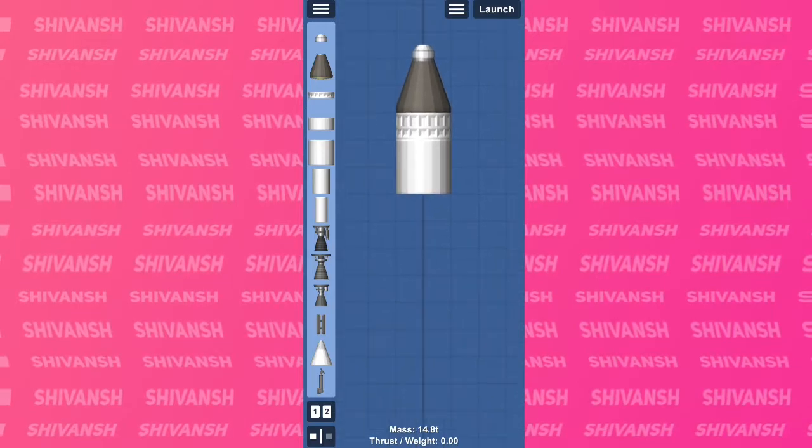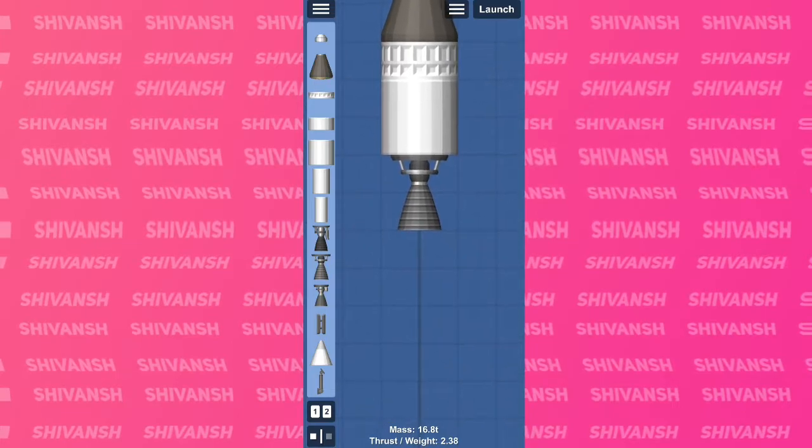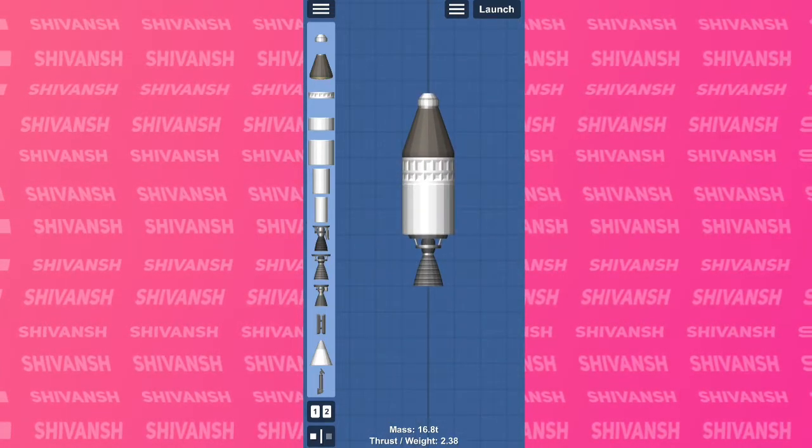We will proceed further by adding some fuel tanks. Now we will add engines. As you can see, the TWR is over 1, which means our rocket will lift off.